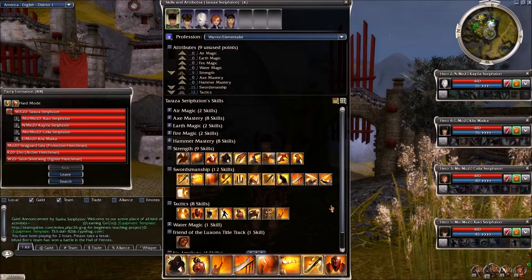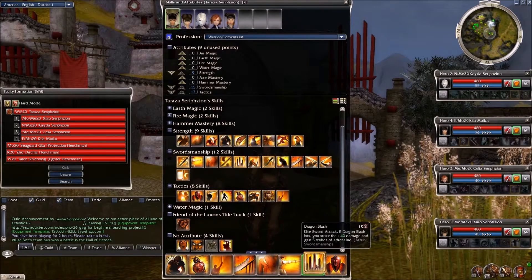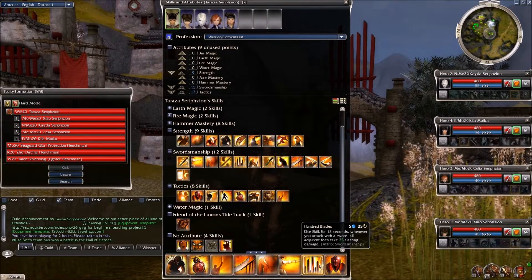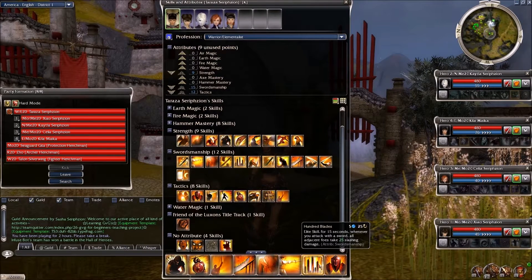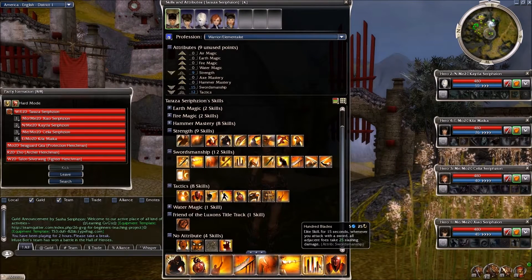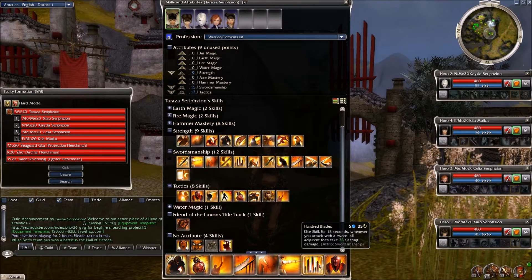The skill is a very good skill. It's an elite skill in the swordsmanship line, and it's the skill 100 Blades. It uses 5 energy at a 25 second recharge, and it's an elite skill. Unlike a lot of skills, this is a skill that actually has a duration of about 15 seconds. And for 15 seconds, whenever you attack with a sword, all adjacent foes to your target take 25 slashing damage — and this is at swordsmanship 15.